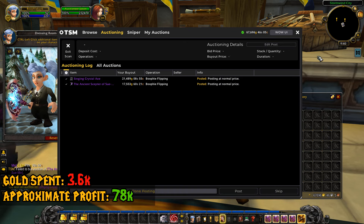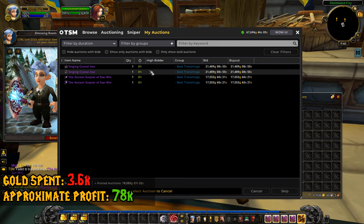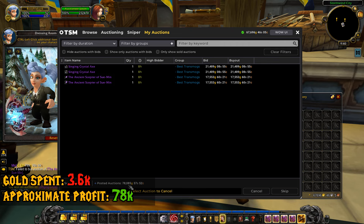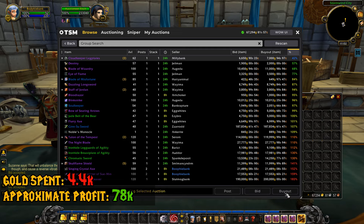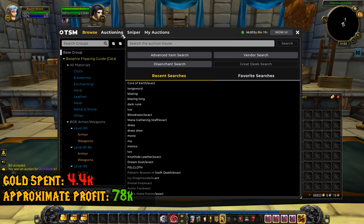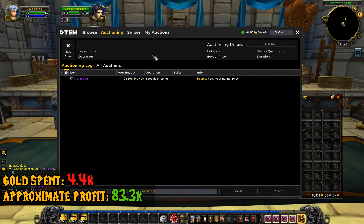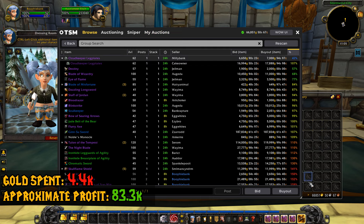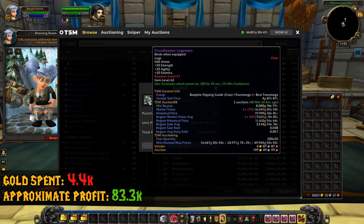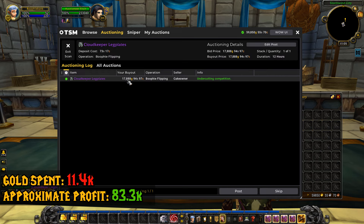As you can see, the axes are 21k and 17k for the staff — a total of 78k posted on the auction house from only spending 3.6k gold. When using the operations from my Cata flipping guide, it will only post items at a profitable price — 20% profit or more. If you're new to flipping, you don't have to worry about looking at the price; my operations will calculate everything for you. They'll figure out the 20% profit margin, so that'll be the minimum amount of gold you'll be getting back. On average you're not going to be selling for only 20% profit, but this is the minimum the operations will get.